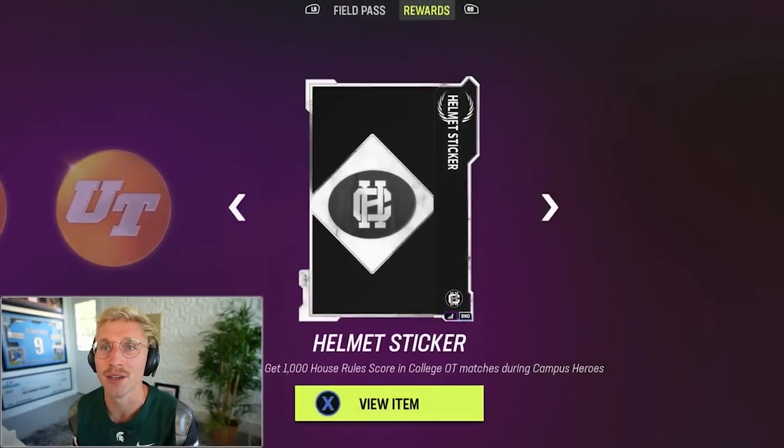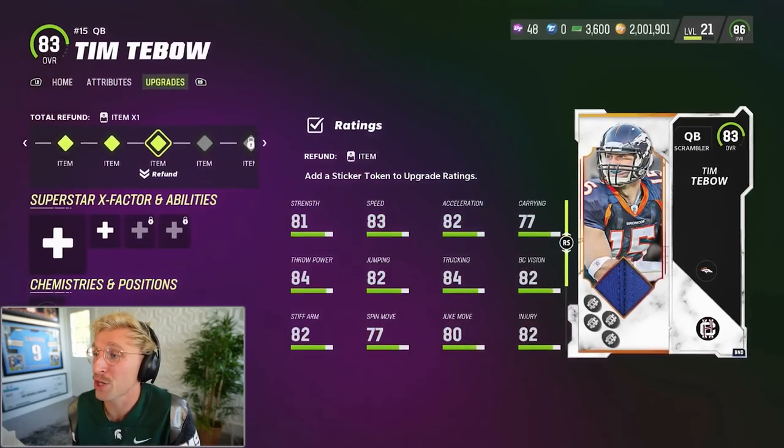Let's see how many stickers we got — hopefully we've earned some. There's one right there. Let's go use it and make our Tebow better before we play anymore. Tebow is now 83 overall — slowly but surely getting better.